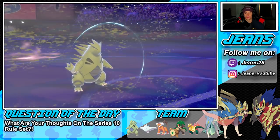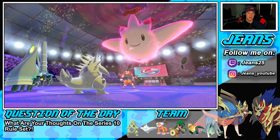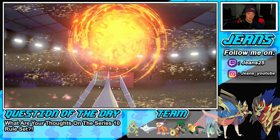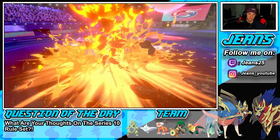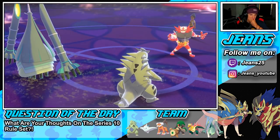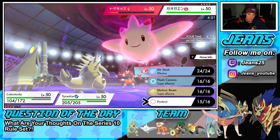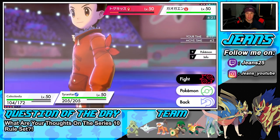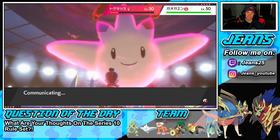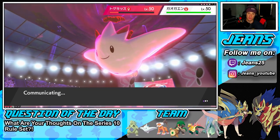That was a huge play by him going into that Protect, reading me hitting him with the electric move. He was Faking Out my Tyranitar. I totally could have gone for a Meteor Beam — no wait, he's going for Flare Blitz. Definitely scary. I have to Rock Slide and I'm still going to go for that Meteor Beam. Rock Slide — even if it doesn't KO Togekiss, it'll slide over. He might pick up a double KO here with a Flare Blitz.